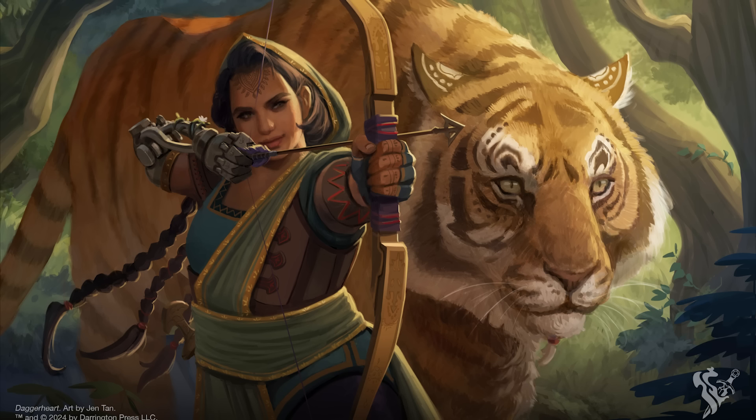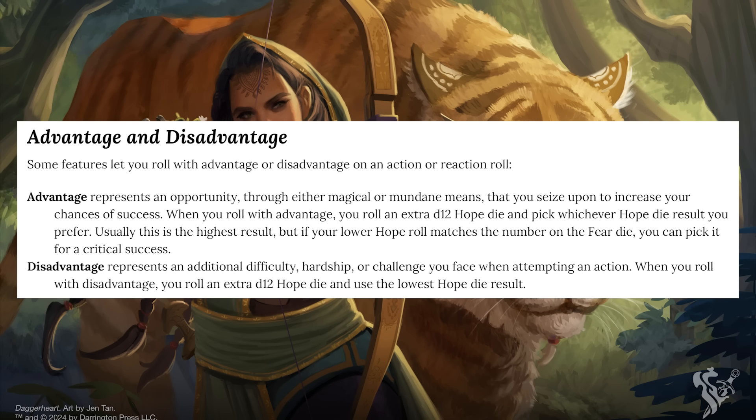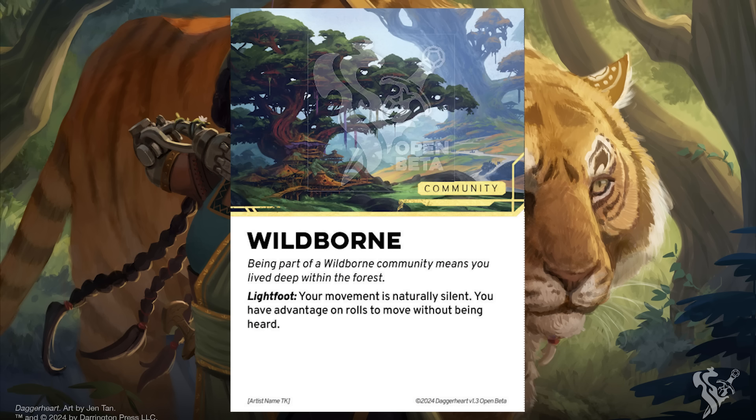Another significant mechanical change was to the advantage and disadvantage system. Previously, rolling with advantage let you roll an additional D6 and add it to the total, while disadvantage had you subtracting it. Now, when you roll with advantage, you roll an extra hope die and choose the higher number rolled. However, if you roll a critical success — where your hope die matches your fear die — you get the crit regardless of which die rolled it. When rolling with disadvantage you still get an extra hope die, but you now have to pick the lower value. If your higher roll on the hope die would crit while rolling with disadvantage, you don't get it. Statistically, this doesn't change much when rolling with disadvantage — you still have roughly an 8% chance to crit — but when rolling with advantage this basically doubles to approximately 16%, which is a pretty massive jump. I think these adjustments feel more fitting and less abstract in the game.